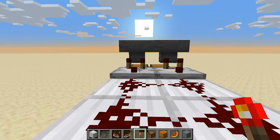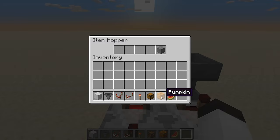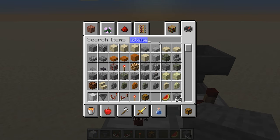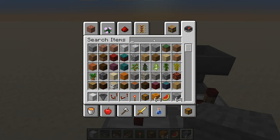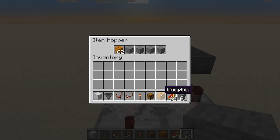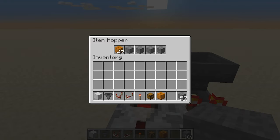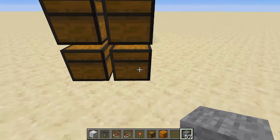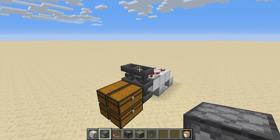Now we put in the filtered items. I'm using stone and pumpkin — a full stack — and melon of course, so it works the way we want. The pumpkin side goes all the way down to signal strength 41, and the melon side also drops to 41, which changes the signal from the comparator. This is filtering out all the pumpkins and all the melons.